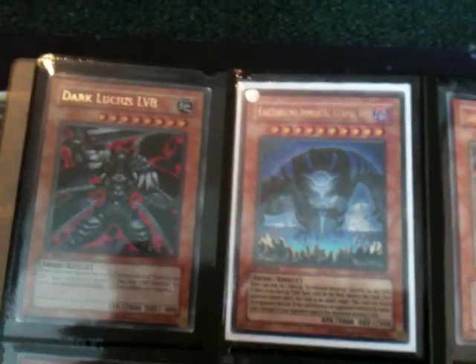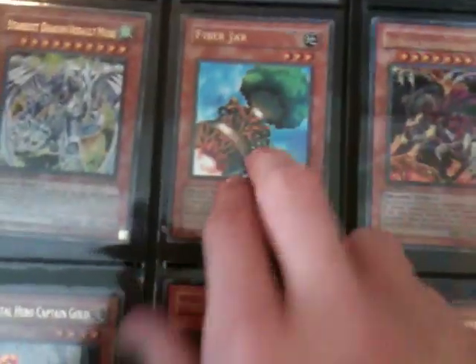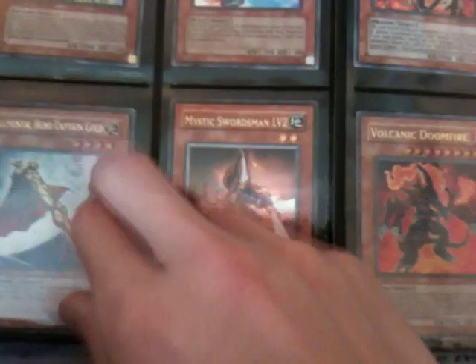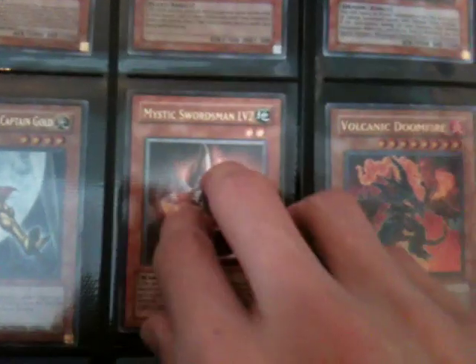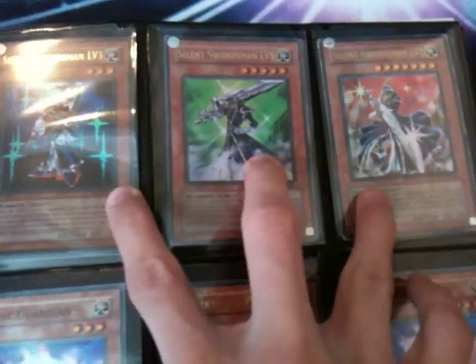Dark Lucius level 8 Ultra, Coco Packapoo Ultra, Ultimate Alice Episcale, Stardust and Red Dragon Assault Mode both in Ultra, one Ultra Fiber Jar, Elemental Hero Captain Gold Ultra, Mystic Swordsman level 2 Ultimate, Volcanic Doomfire Ultra, and all three of the Silent Swordsmen in Ultra.